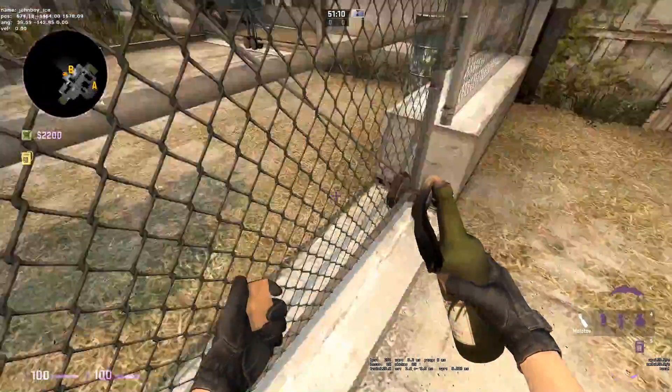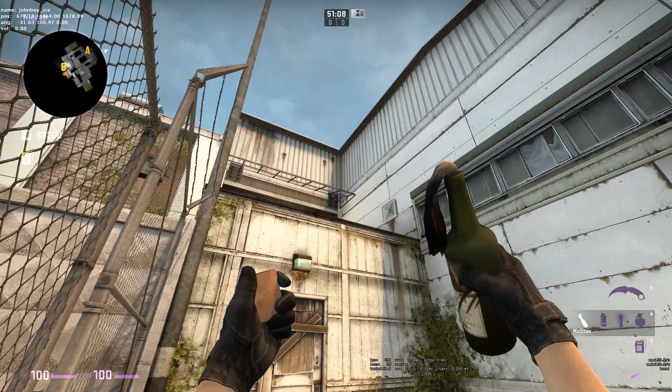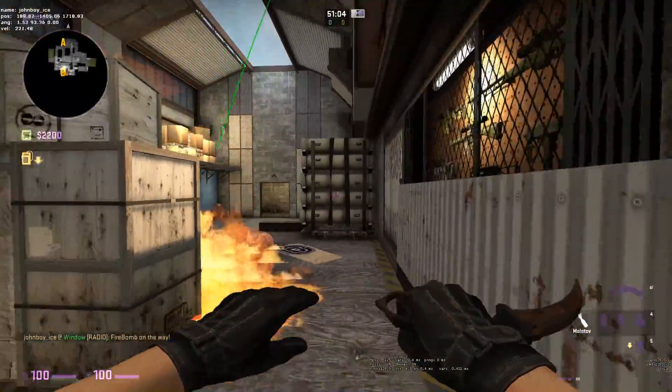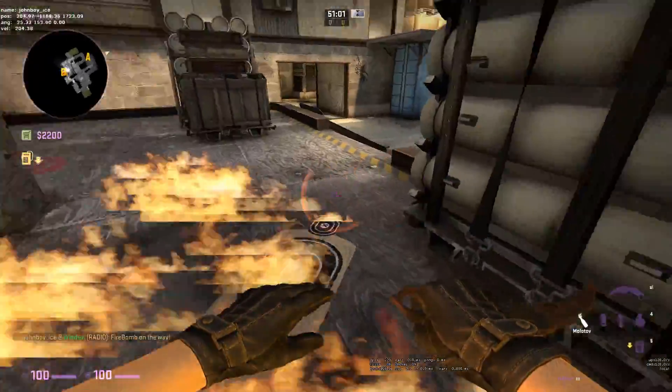For the last one, line up with this dark spot on the ground here. Aim at the top right circle above the window and throw. This will get the very back corner of site as well as the front corner over here.